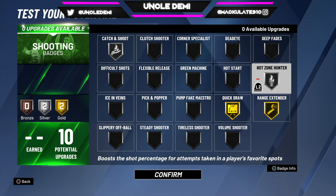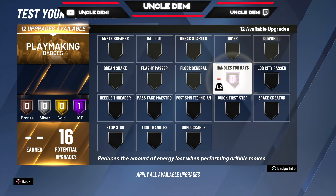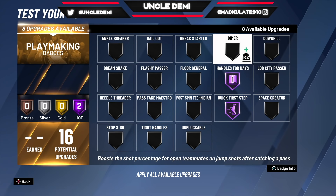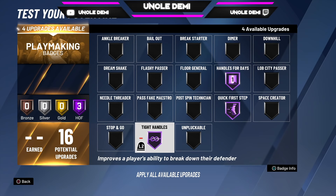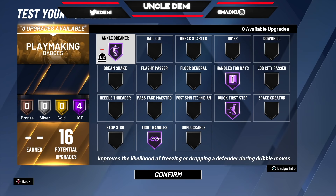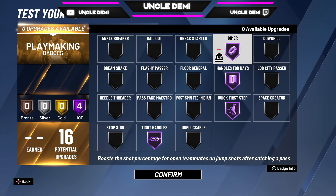Get your hot zones — if you play enough you'll get them. I'd recommend getting quick draw, range extender, and catch and shoot first, then hot zone last. For playmaking badges: handles for days, quick first step, tight handles, and ankle breaker. If you're running the point, take ankle breaker off and go dimer — you always got to have dimer to help your team out. Don't be selfish. Quick first step needs to be Hall of Fame.